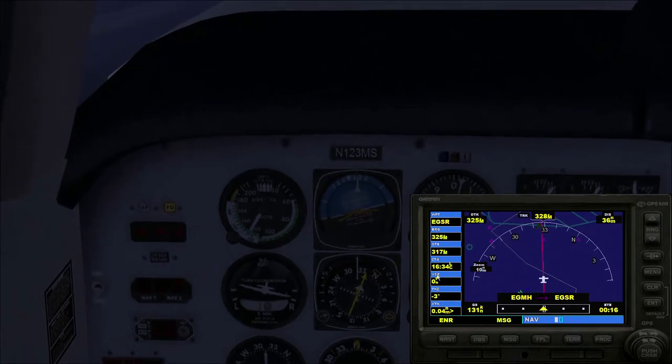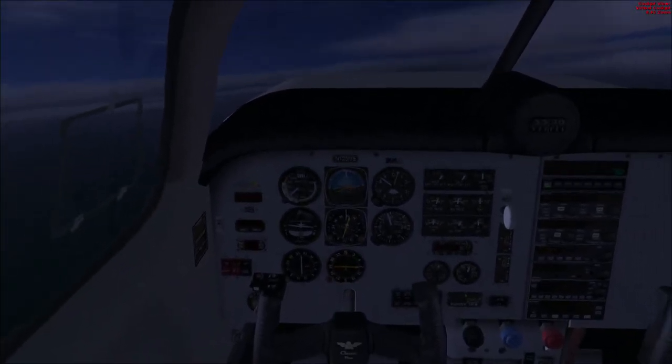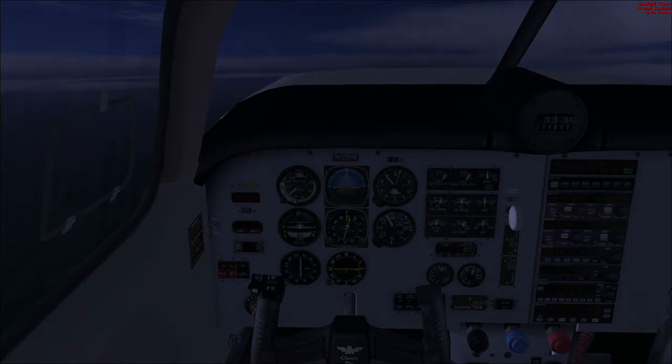I'm going to put the GPS away for a minute because we're about to level off. Leveling off is attitude, power, trim. We level off - don't dive down too much - and throttle back as well because we're already doing 150 knots and we've only just leveled up. Over there is the airfield where we took off - that's Whitstable, the Isle of Sheppey, and we're off towards Essex.